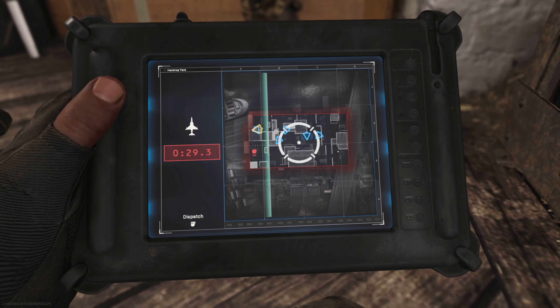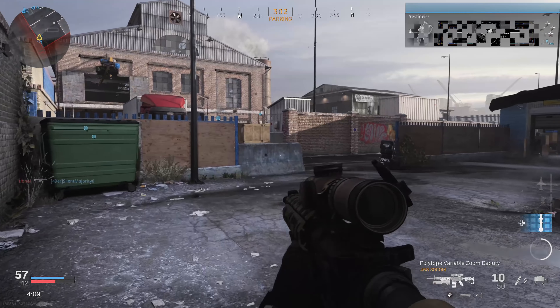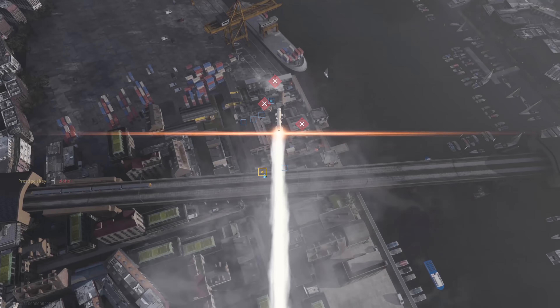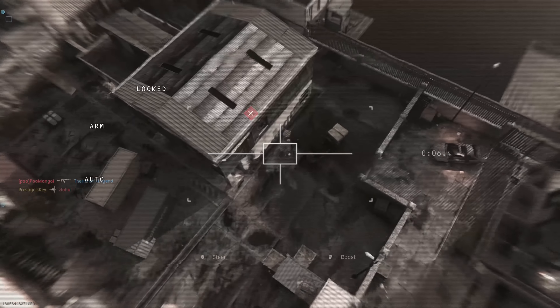Last but certainly not least is the return of Anya Palace, coming to ground war. This is awesome because I really liked playing this map — it was one of the smaller ground war maps, which made it super chaotic, and I am excited to pop back into it with multiple players.